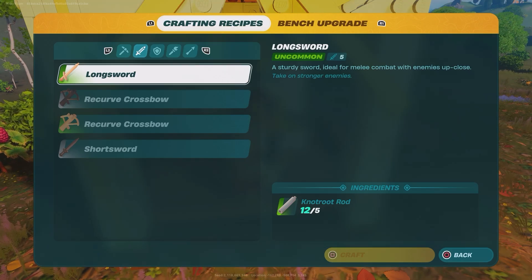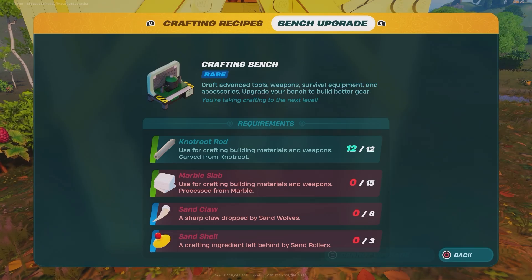These recipes are directly tied to what level your bench is. The more you upgrade your bench, the more recipes you get. When you get to the second or third level, you unlock the second tier of crafting tools and the long sword.